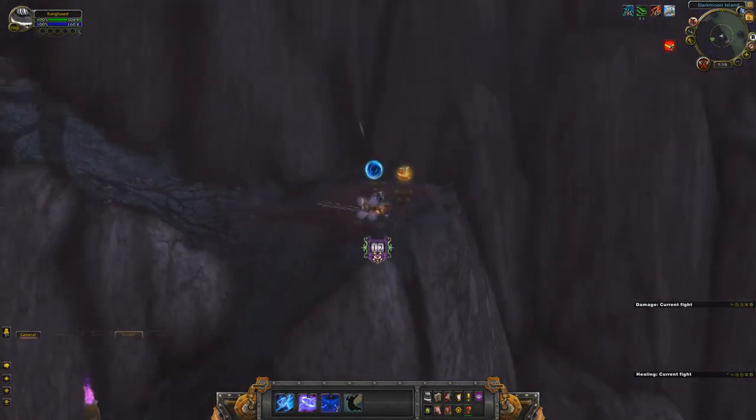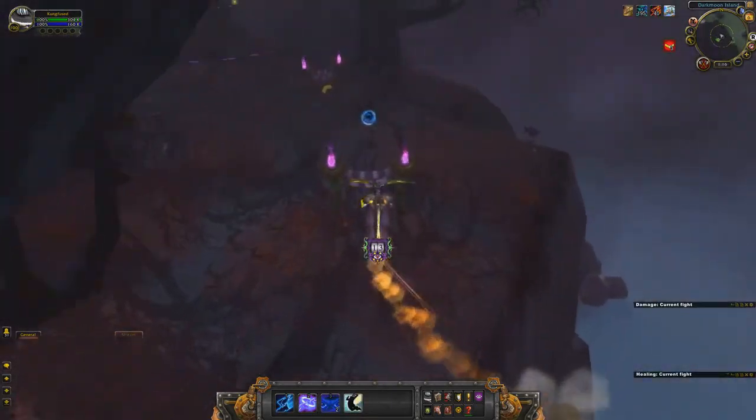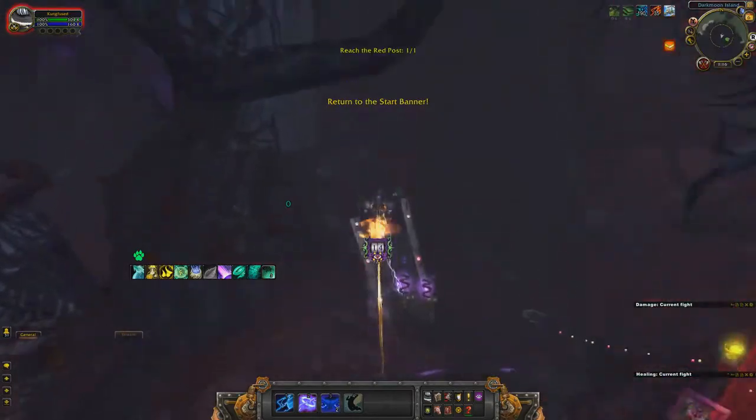Here you want to wait for the rocket again, and as soon as you have the rocket, go ahead and use it and get yourself up the hill. Get that next checkpoint.